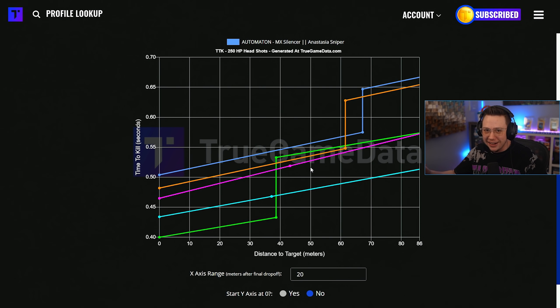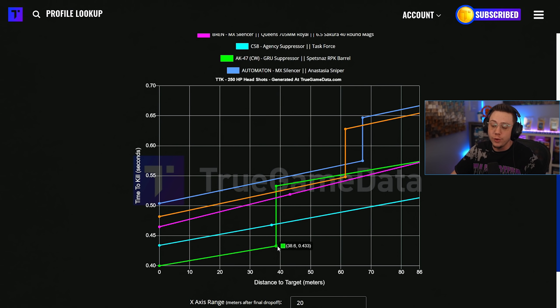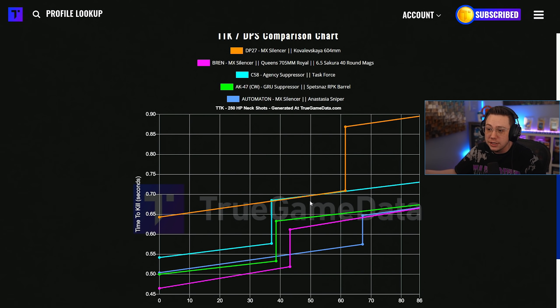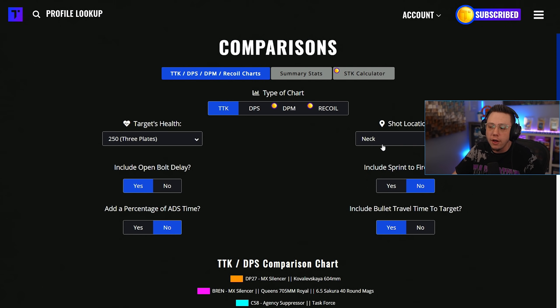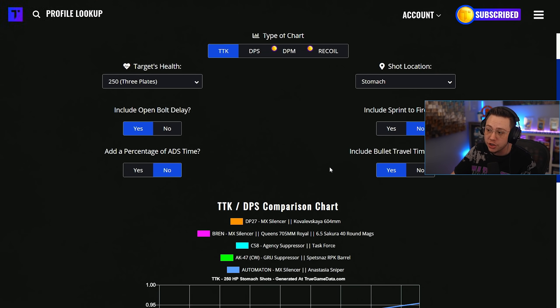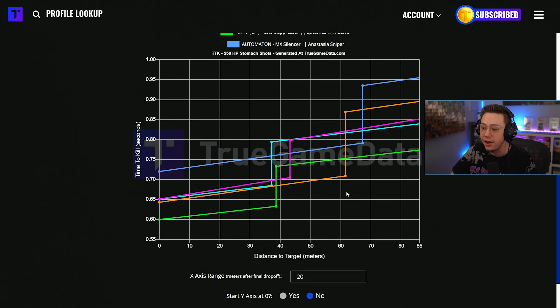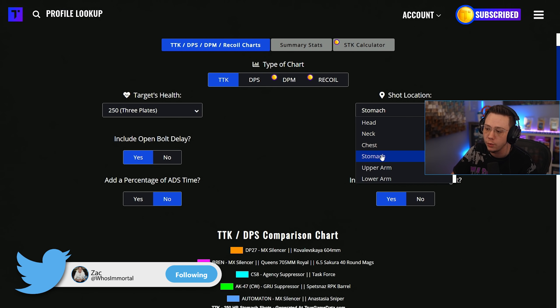Looking at headshots, things get a little iffy. The DP has a decent multiplier, but so does everything else — the Cold War AK's headshot multiplier is insane through the first 38 meters, the C58 has no drop-off because of that, and neither does the Bren. But the DP27 is not far behind the Bren really all throughout until around that 61-meter mark. For neck shots, it unfortunately does not have a neck multiplier — some guns do, some don't. For stomach shots, it mirrors the chest shot graph: second best all throughout to the Cold War AK, then for a decent chunk it is actually the fastest killing weapon on the list, better than the Bren, pretty much all throughout until you're over 60 meters away.